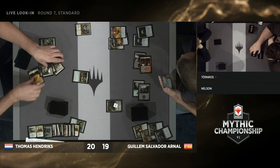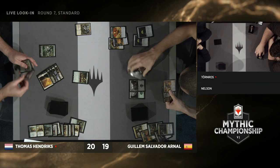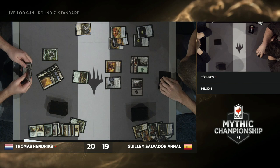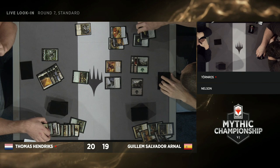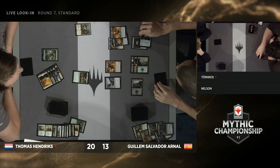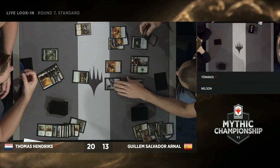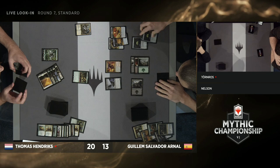Plenty of food for Guillem to sacrifice to Vraska to continue drawing cards every turn. But hello — Questing Beast hits the battlefield and is going to start slamming. Of course he gets to attack Guillaume's life total directly, plus deal the extra 4 damage over to Vraska for free — which is exactly what he's done. But here we go — Cauldron Familiar and Mayhem Devil hit the battlefield. Did he hit Thomas for one with the Cauldron Familiar trigger? With three food in play, Guillem is actually going to be able to kill the Questing Beast.